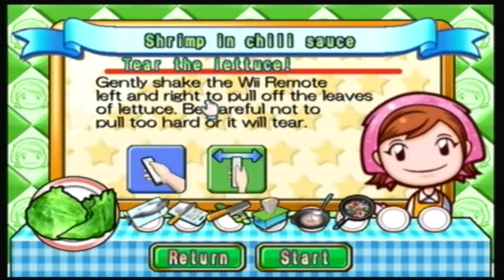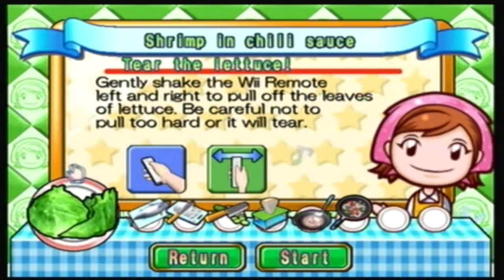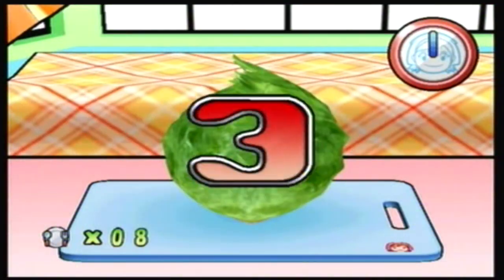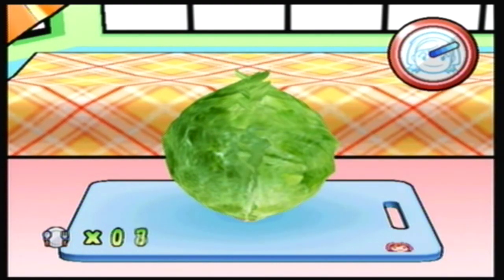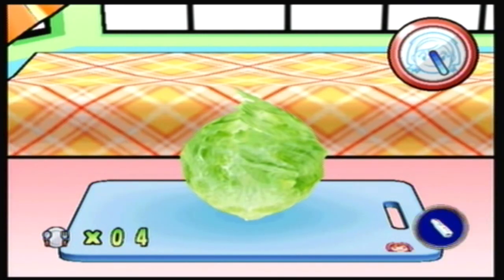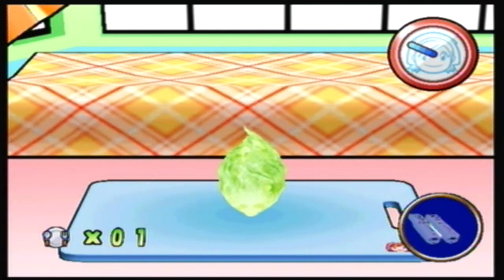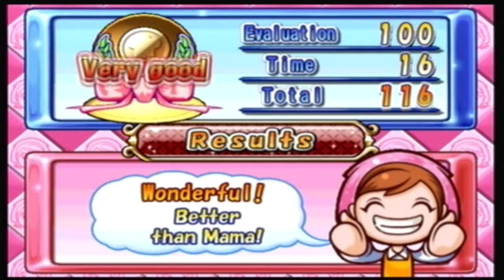Gently shake the Wii remote left and right to pull off the leaves of lettuce — be careful not to pull too hard or it will tear. This is another egg-type deal where you get a lot of 'do not' moments. Oh I did it! I need two more pieces — I did it, yay! What about the butt? I don't get to save the butt.